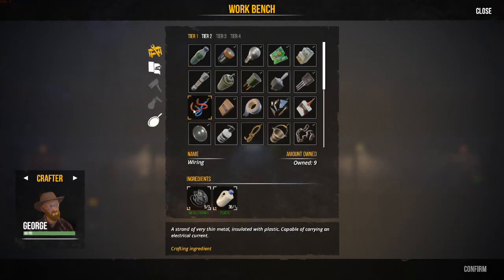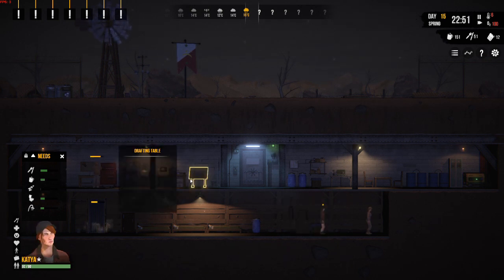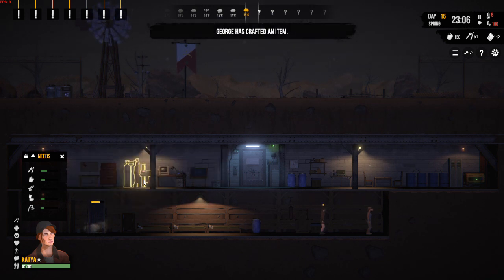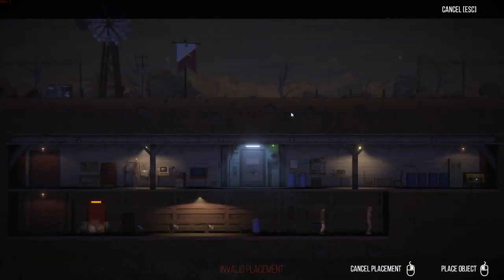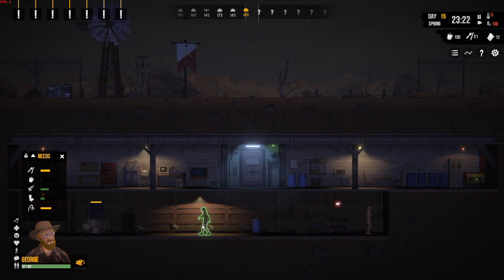We need one more piece of wire and we still haven't crafted that. So let's craft one piece of wire, confirm and get that done, and then we can build the battery bank. We've got another blueprint there. Tier two battery bank — boom. Where are we going to put it? Find space, click, and off he goes to do that.